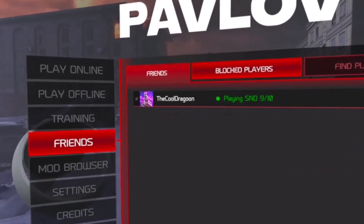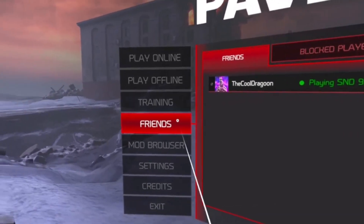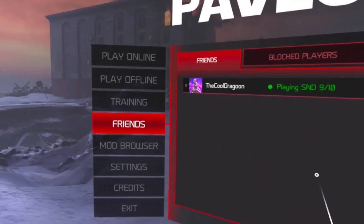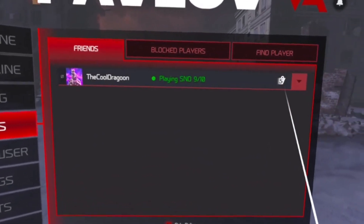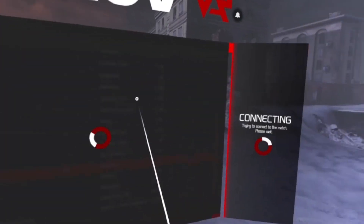We finally have the friends tab and it works — it's actually amazing. Everyone has been wanting this ever since the friend tab has been showing 'coming soon.' Finally after the release they added it, and it is just amazing. You just click on your friend, hit join game, and it's beautiful.